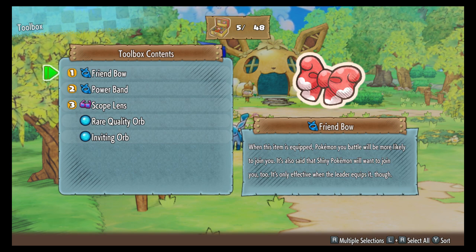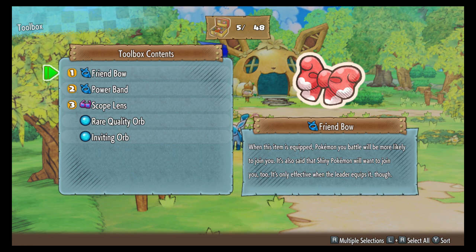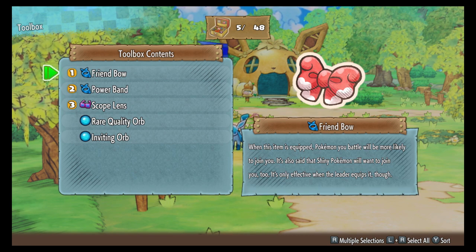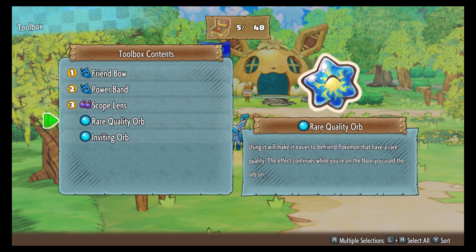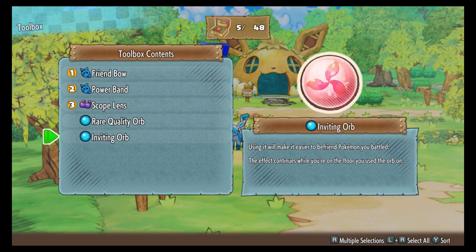So first of all, this is the Friend Bow. If you really want to recruit a shiny Pokémon, because they are hard to recruit and you will not be able to recruit them through the game, make sure you get the Rare Quality Orb and the Inviting Orb. These are the easiest ways to recruit a shiny Pokémon.